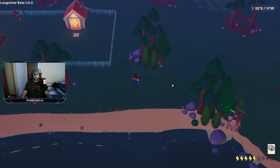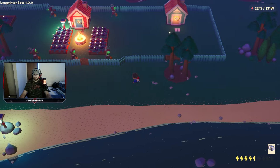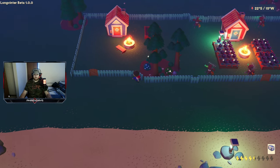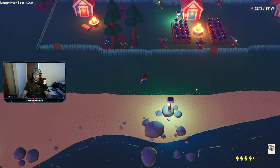Here we are pulling up on my base — we have a triple base set up, me and my two buddies. As you can see, we're making all of our money with these Black Lotus plants. Also at this location there are three different flowers if you couldn't find them at the other spot.